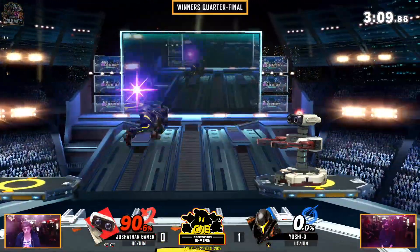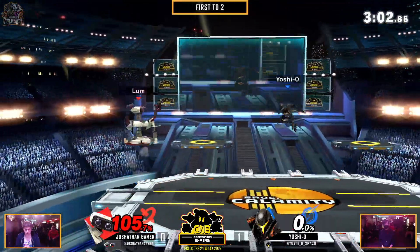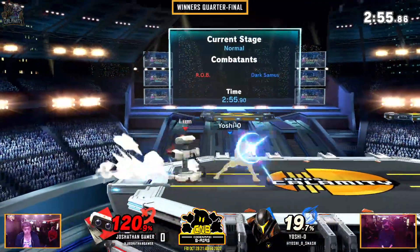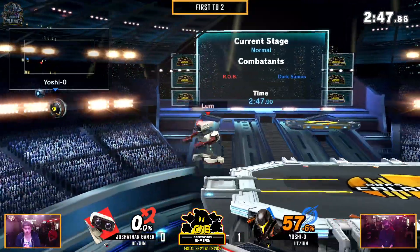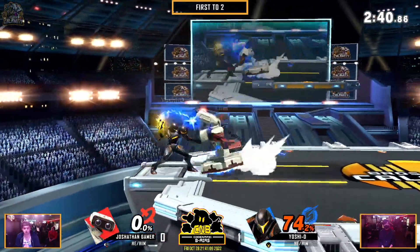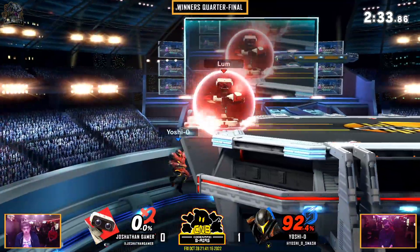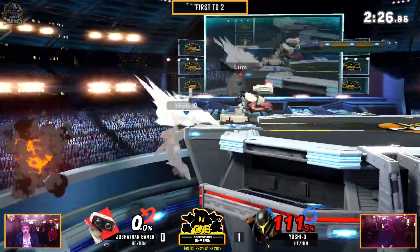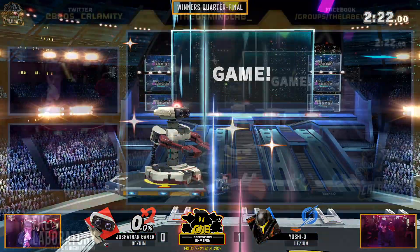Yoshio was looking for it all — that up B read, but he didn't go for it. That time he goes for it. Gets that back air and the forward smash roll read, and you see Jonathan roll his eyes — he was not expecting that to catch him at all. But he is going to make the most of it with his advantage. What is the answer to Jonathan G's advantage state? Gets the gyro, just going to hold him at ledge. That was really good from Jonathan G — what a great corner setup.